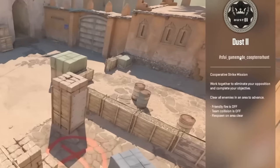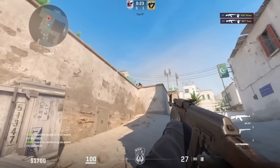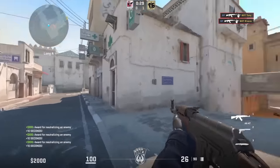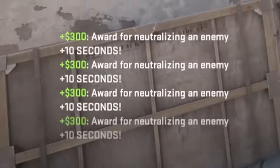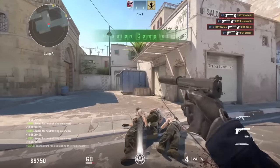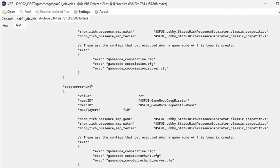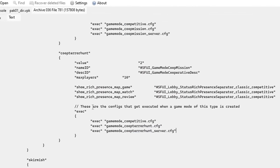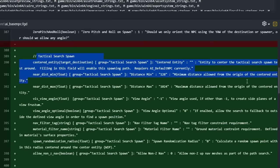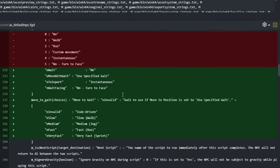There is a co-operative mode called Terror Hunt, in which players along with friends must move around the map destroying waves of enemies. They have limited time and each kill adds an additional 10 seconds. To win, you need to destroy a certain number of opponents, which is 20 by default. Required configs and maps are not yet available, but there are console commands and mentions in the file with the list of all game modes, as well as many mentions of new behavior for non-playable characters.